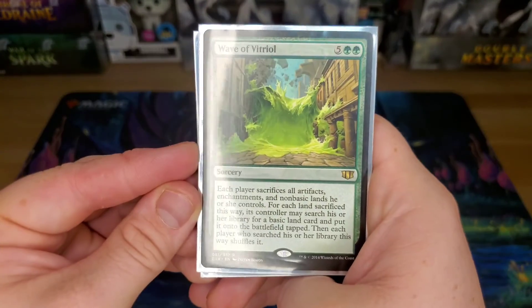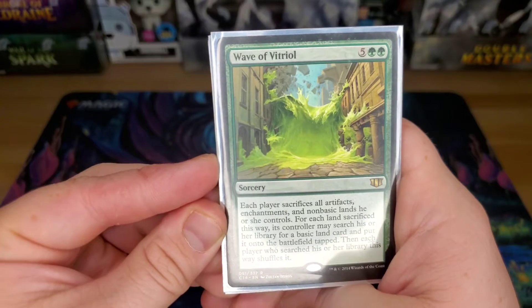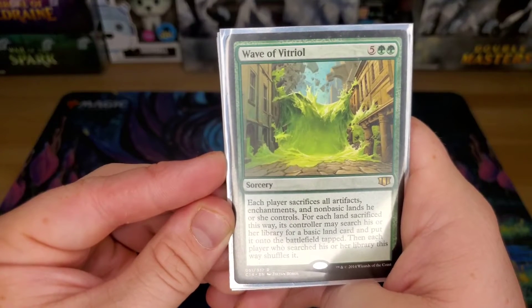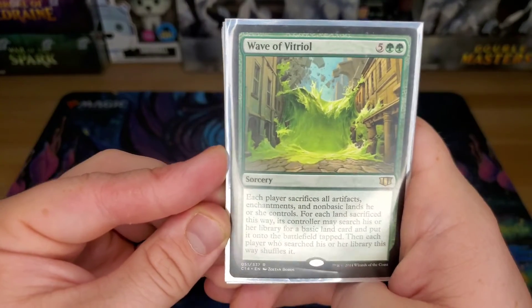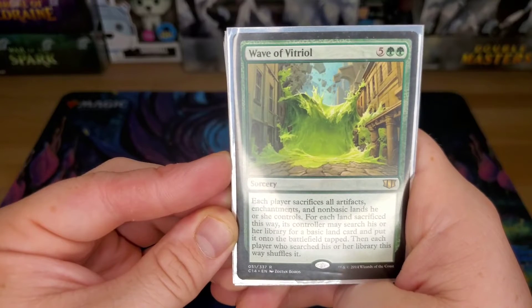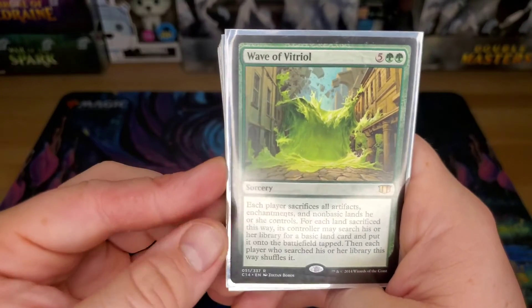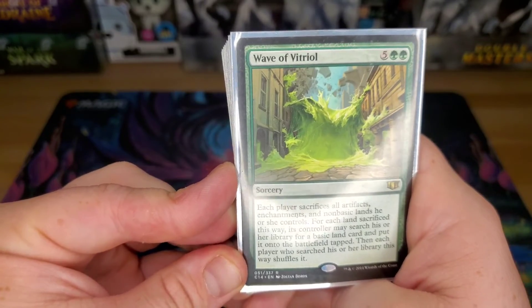Wave of Vitriol — this is another really mean card. Each player sacrifices all artifacts, enchantments, and non-basic lands. For each land they sacrifice, they may search their library for a basic land and put it onto the battlefield tapped. If you play people who don't play basic lands and you play basic lands, you can wipe the board and put yourself at a pretty distinct advantage. This actually worked well for me because I have players in my group with decks that have no basic lands.